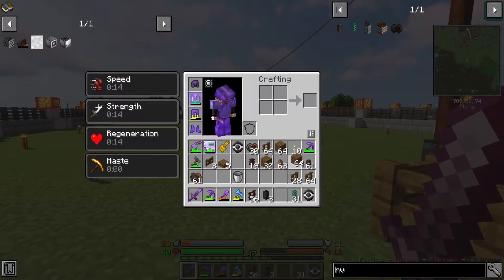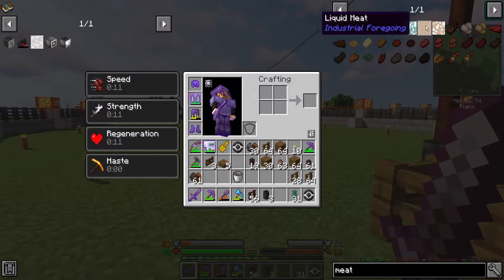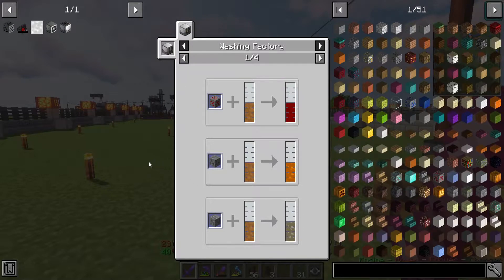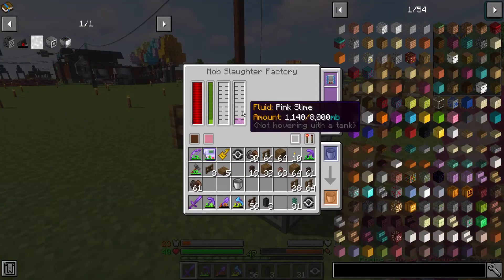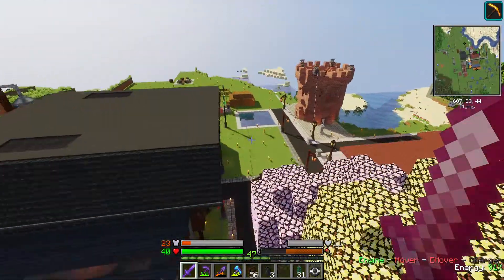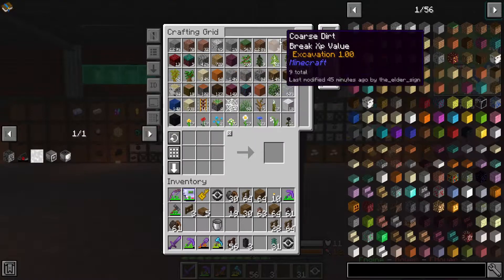I don't even think we can do anything with liquid meat in this pack. The washing factory has no recipes, so no, we can't. You can use meat to triple ore with industrial programming — it's odd, but at least it has a decent use. So let's go get ourselves a trash can.